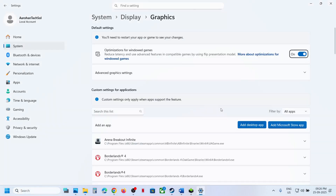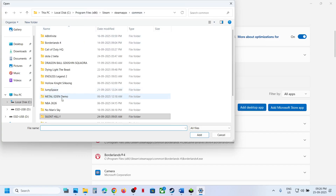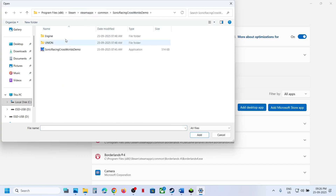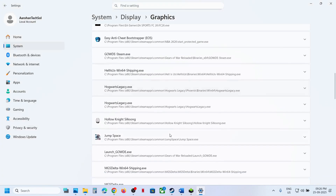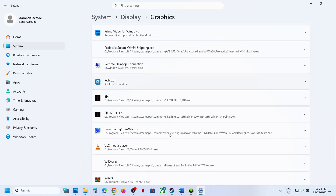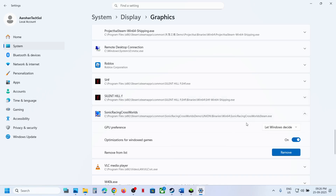Type Graphics Settings in the Windows search box, open Graphics Settings, click Add Desktop App, go to the game installation folder, open the game folder, then Union, Binaries, Win64, select the exe file, and click Add. Once the game is added, find it in the list, scroll down, click on the game, and select High Performance. Now launch the game.